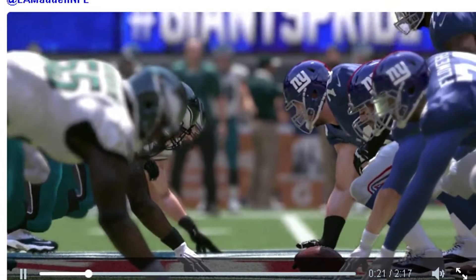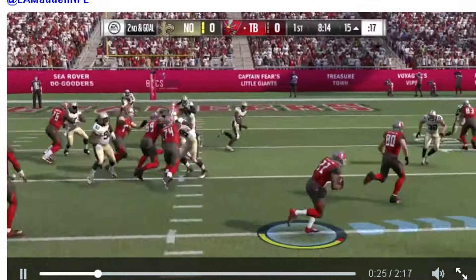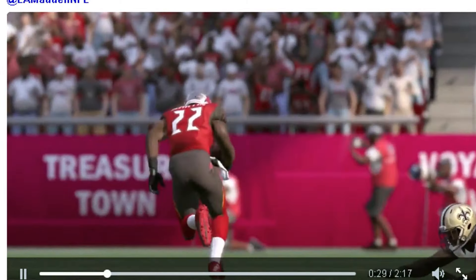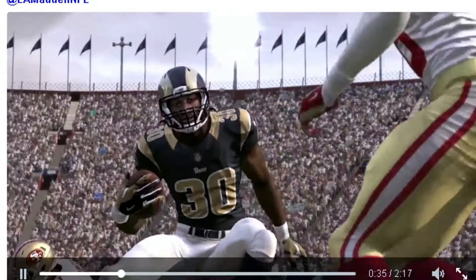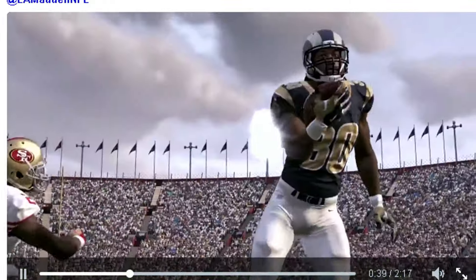It all starts with the line of scrimmage. Once you've taken the handoff, new ball carrier controls let you unleash the power of the run. Put defenders on their back with ruthless stiff arms or blow past them with a perfectly timed juke. With all new special move animations in Madden NFL 17, the run game has never looked so real or felt so rewarding.